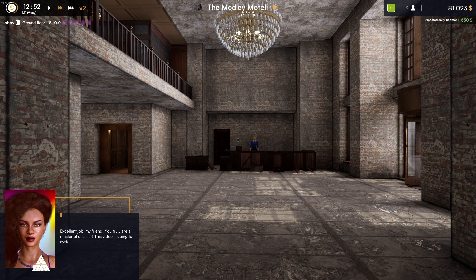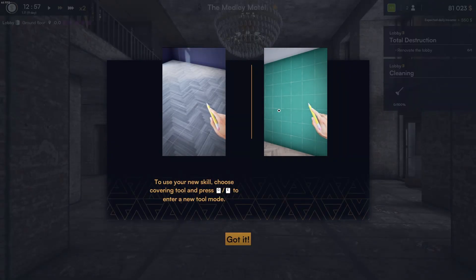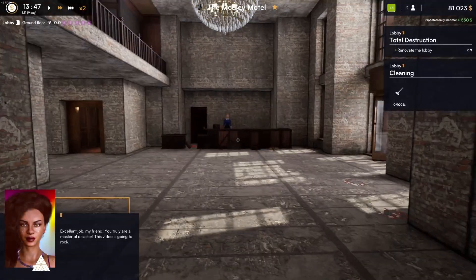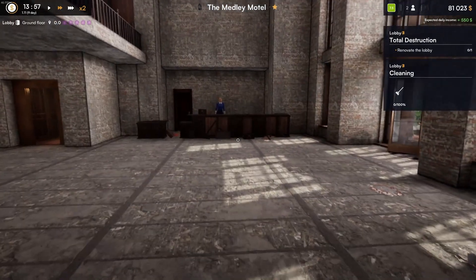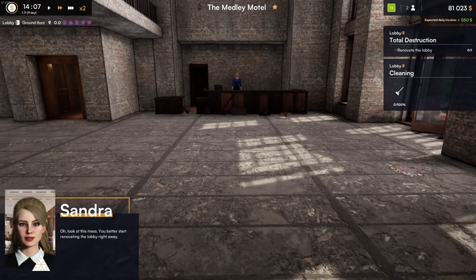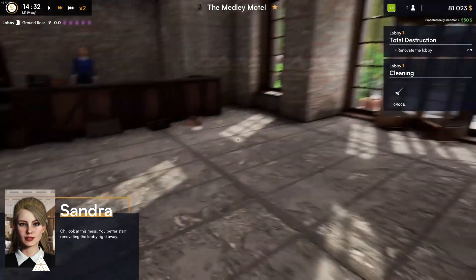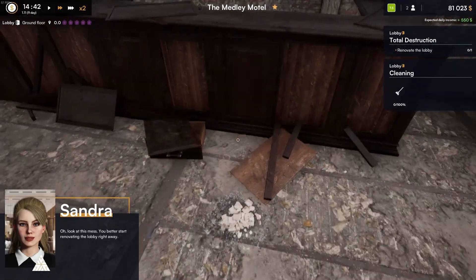This video is going to rock. I guess you liked it. To use your new skill, choose covering tool and press Q and E. Alright, so I guess you liked it. Renovate the lobby. Oh, look at this mess. You better start renovating the lobby right away. Well, yeah. Because she kinda trashed the place.